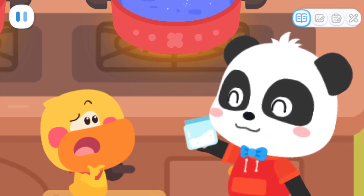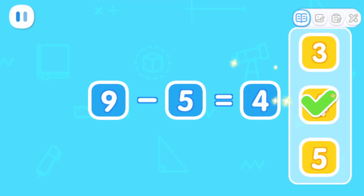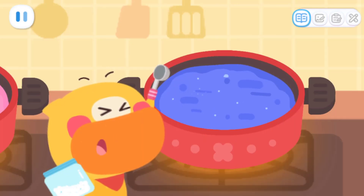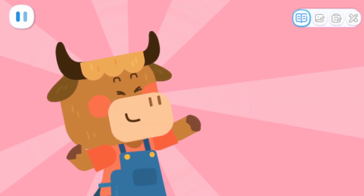Here you are! How many more spoons of sugar should I add? It needs nine spoons of sugar in total! We already added five spoons! How many more spoons are needed? That's right! Add four more spoons of sugar and it'll be done! One! Two! Three! Four! Great!